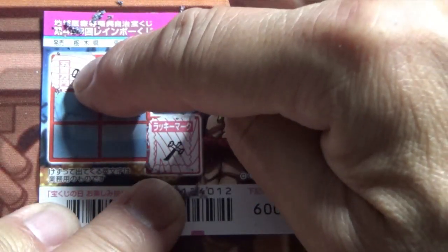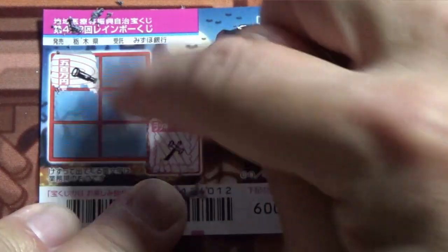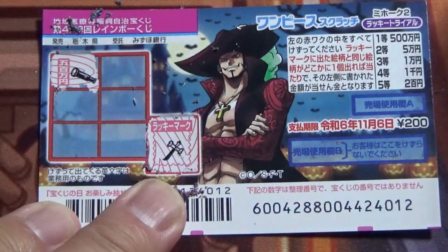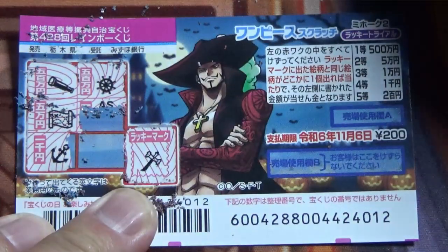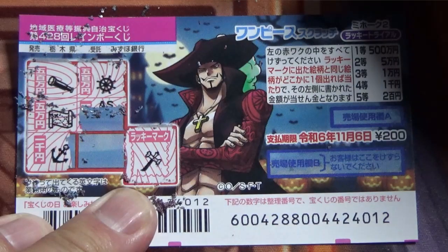The first picture is a telescope, and here it reveals the amount — it says Goman En. If these were matching pictures, then I would be a winner. A map — no good. That is again Goman En. An anchor — that is Sen En. This is a steering wheel — that is Goman En.